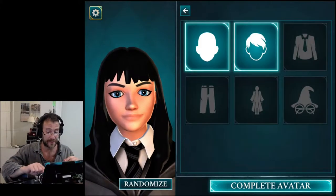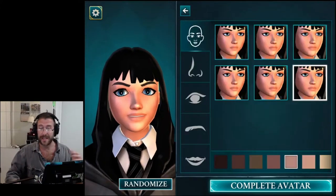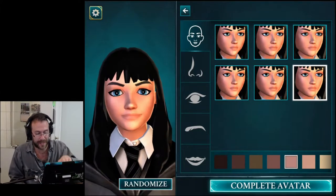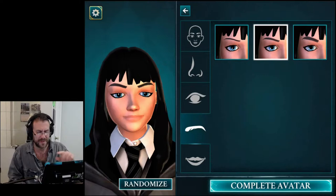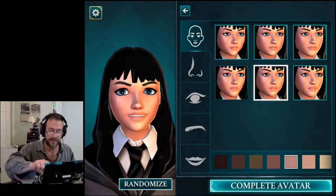Don't choose complete avatar right away. The complete avatar button is there at all times, even though you're doing your very first time. For example, I can press complete avatar now, but what I really want to do is just go to the next category. It's very confusing button placement for that.